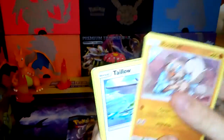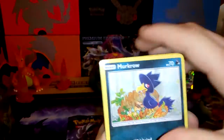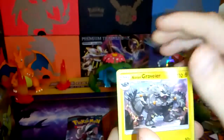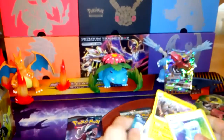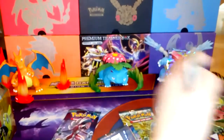So we have Rockruff, Tapu, Nosepass, Sableye, Murkrow, Petilil, and a Probopass, Electric Energy, Alolan Graveler, Max Potion, and a Sableye — so nothing out of that pack. But we still have three more to go.